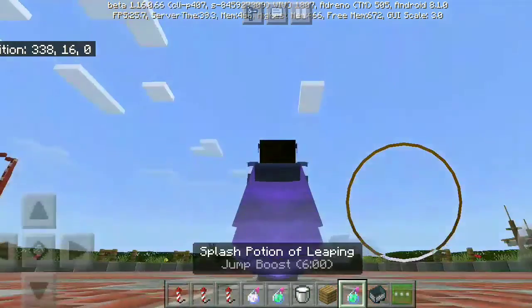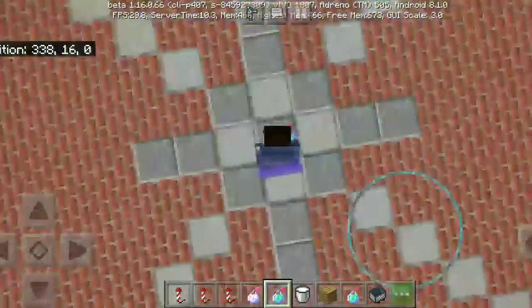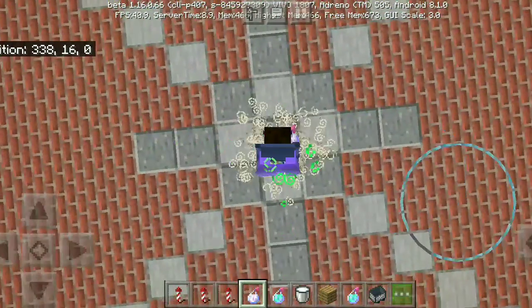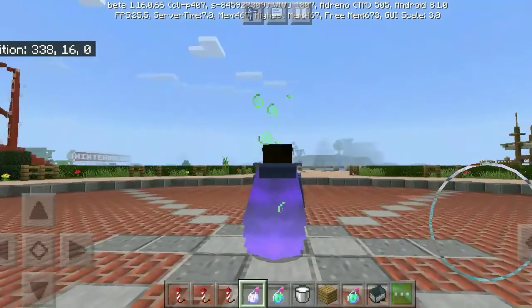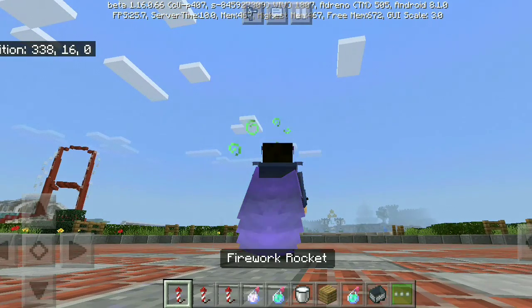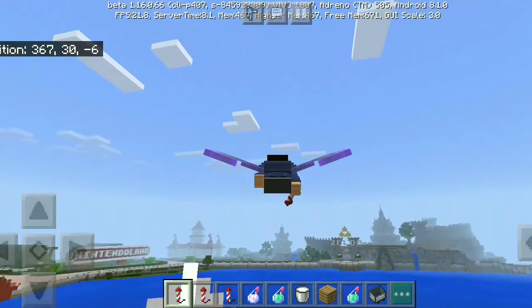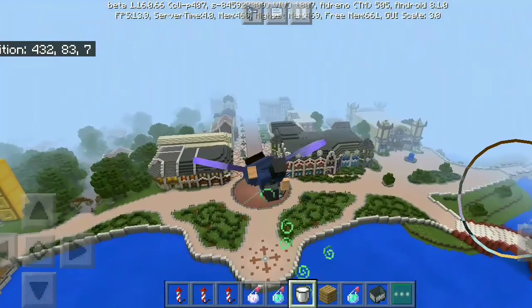We're gonna check the easy ways first. First you need a Potion of Leaping 2, and the next one is a Slow Falling potion. By the Leaping potion you can jump higher, and by the Slow Falling potion you will fall very slowly. Using elytra with Slow Falling you fall very slowly, but Slow Falling is a bit tricky with the elytra.